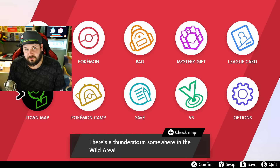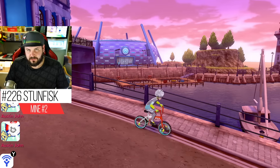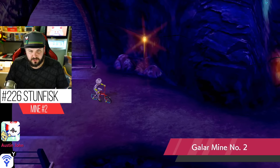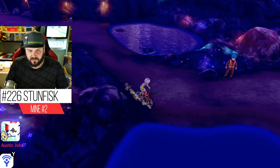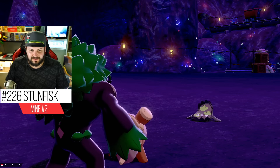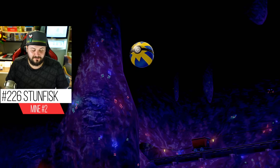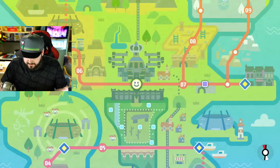I seriously doubt you need me to tell you where Galarian Stunfisk is — because as soon as you leave the second gym, the water gym, and you're in the mine, you come across these bear traps on the ground everywhere. That's Stunfisk. It's in a few places but they're placed very visibly and really hard to miss.